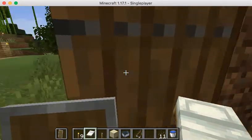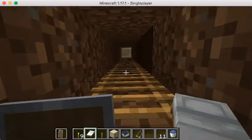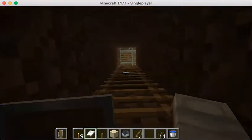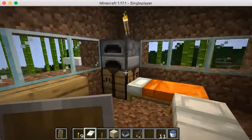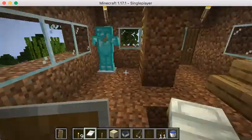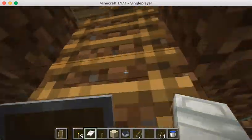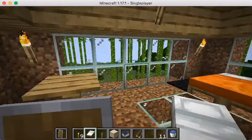So first off, let's just start with my house. It's on the top of this tower — you gotta climb up and it's not like heavily fortified or anything. But yeah, so this is my house. My armor rack, second floor — it's more of an observation tower.